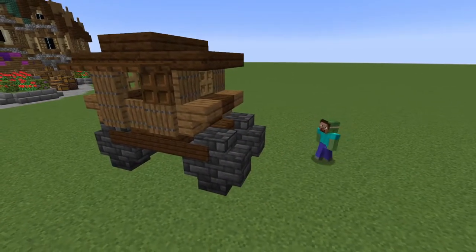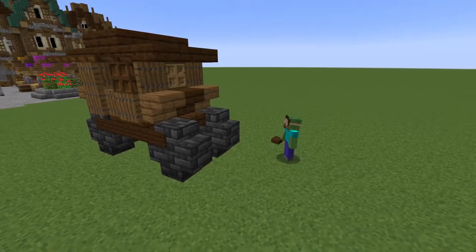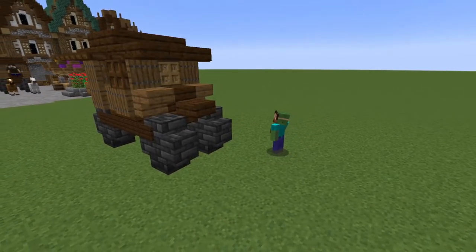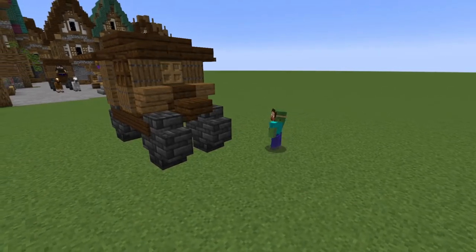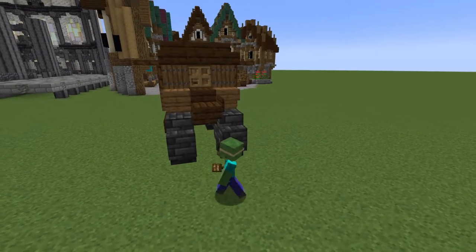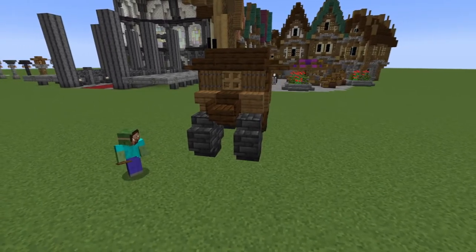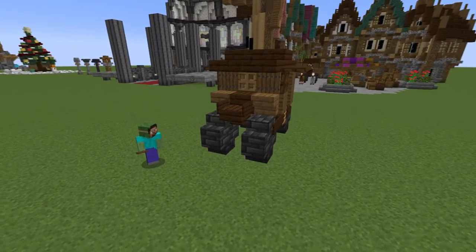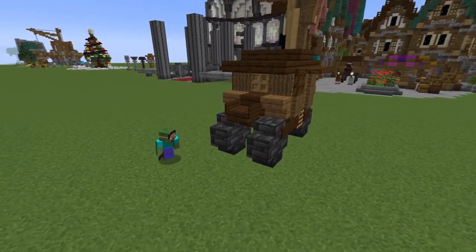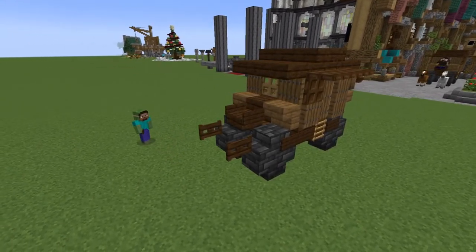To complete the design, grab another dark oak slab and place it in the front for the driver to sit on. On both sides of it, place dark oak signs. Finally, to attach the horsepower pulling this carriage, add two dark oak fence gates in the front attached to the wheels.